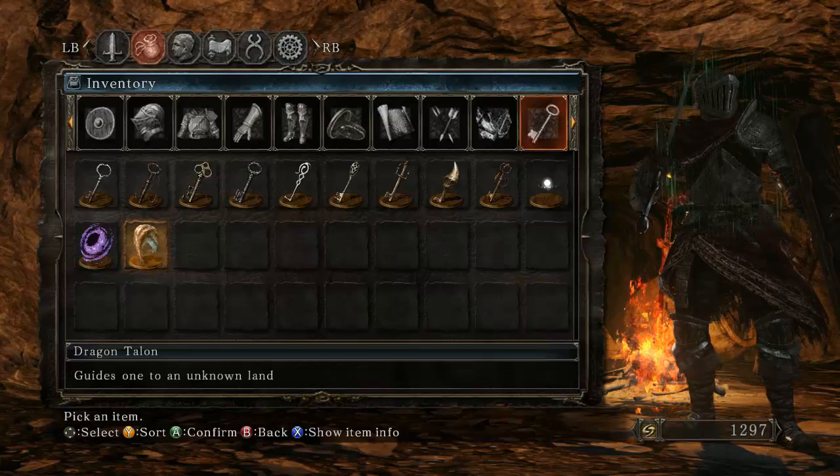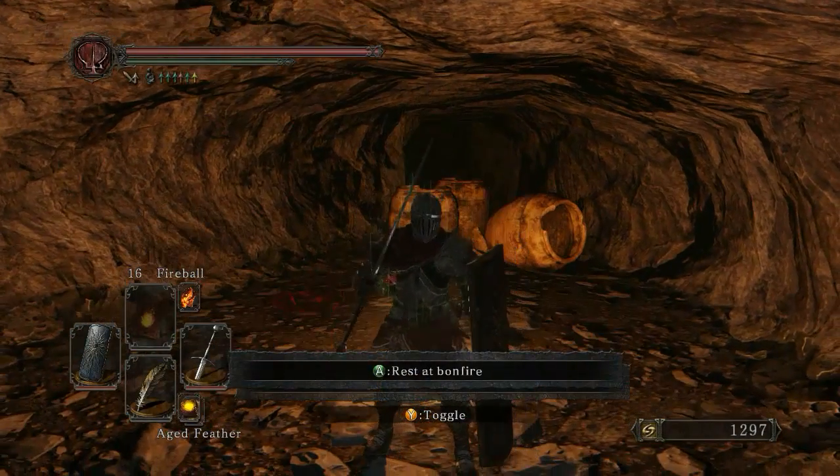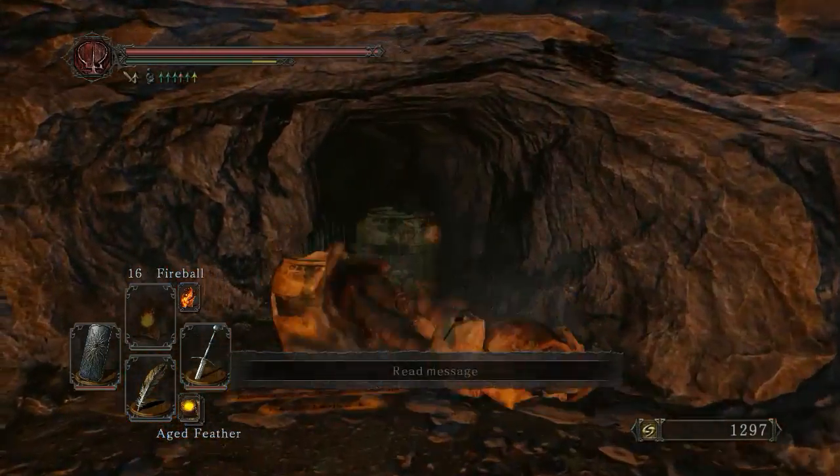Hi guys and welcome. So finally the DLC is out, and this is the item you get when you start up the game — the Dragon Talon — which allows you to enter the DLC area. This is how you get to the first DLC area. DLC time, finally. Let's go to the DLC area.